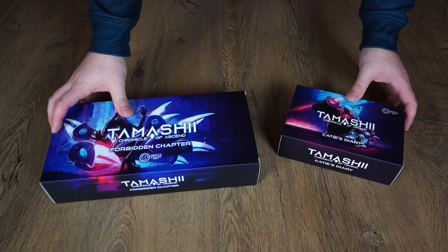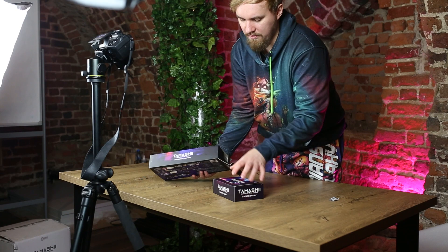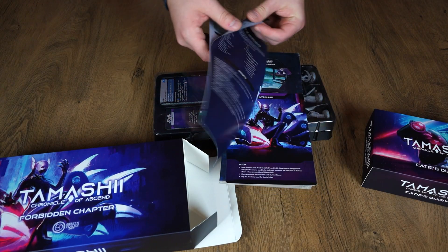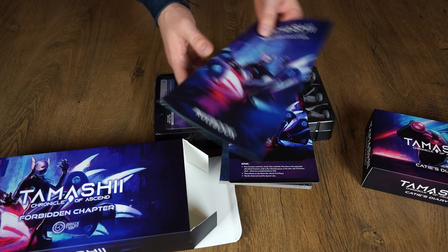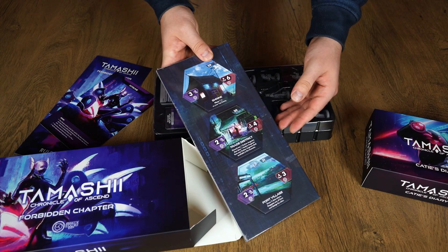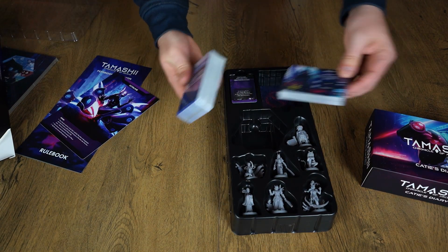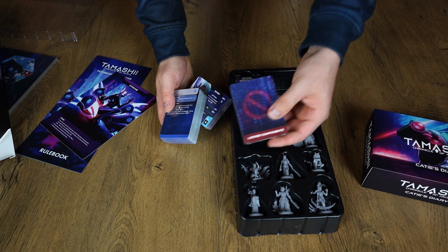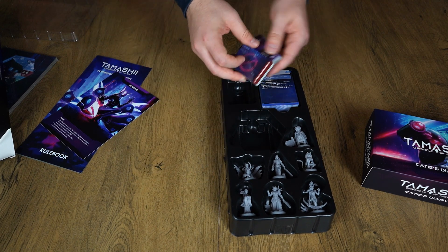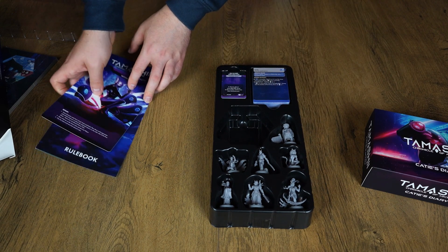Let's move on to our expansions. First we have Forbidden Chapter. As you can see the box is a little bit taller — this is the version with miniatures. Inside: a rulebook with additional new rules, a Kitsune sheet, new tiles, a tray for everything, cards, new bodies, enemies, and locked components you can unlock during your adventure. And we have little cards — we will make a close-up later. And the miniatures — a lot of miniatures for this kind of big box.